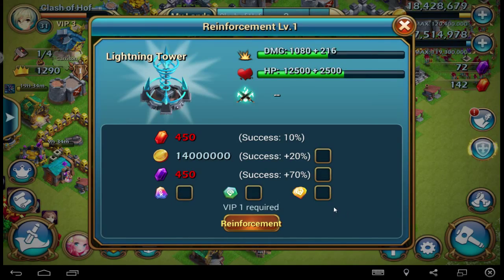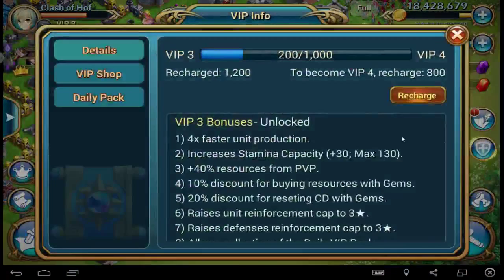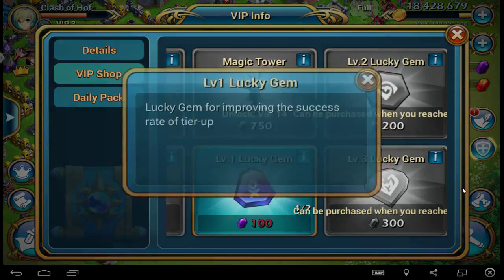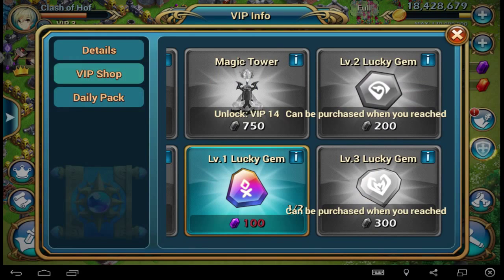Now you can have these stones. Where do you get these stones? You will get them from the VIP shop. I got one and I can get more. It's a lucky game for improving the success rate of the tie-up. You can have level 3 lucky game or level 2 lucky game, whatever. Now you can upgrade with this stone.